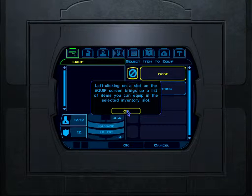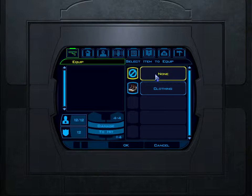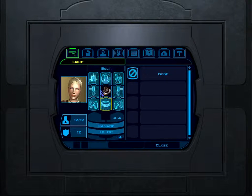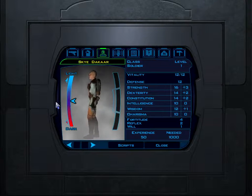We bring up the list of items and check if the new ones are better. They're not better, but we'll equip them anyway. Now she looks much more like a soldier with clothes on.